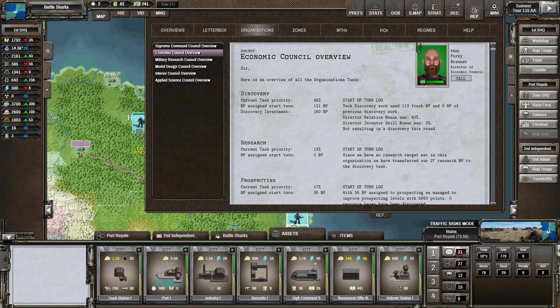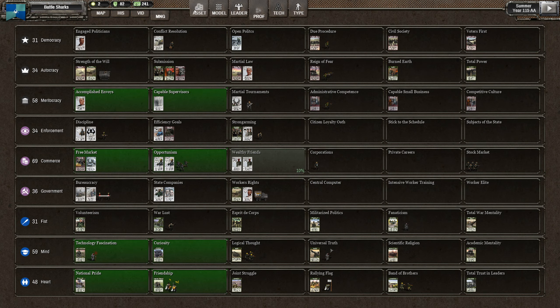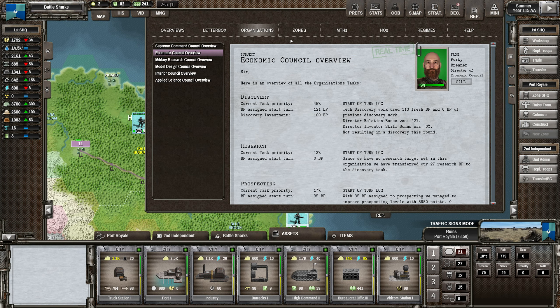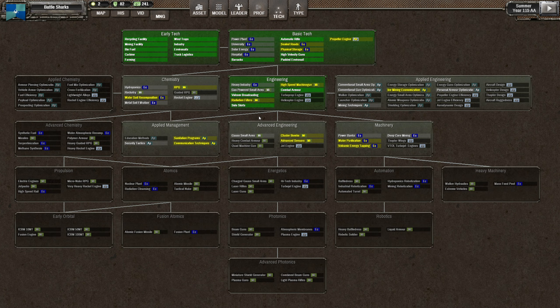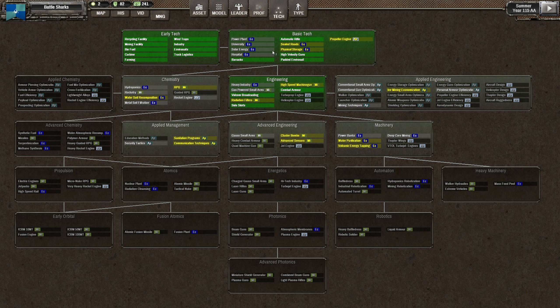We are investing 160 bureaucratic points but only 120 were assigned - how does that work? Wait a minute, am I just being absolutely crazy? Economic council didn't find anything that turn. Let's just see where we are in the tech tree. Oh yeah, we found water soil recomposition last turn - okay that's fine. We are working through this - one, two, three, four, five, six, seven, eight, nine - we've got nine in the bag, we've got to pick one or two.